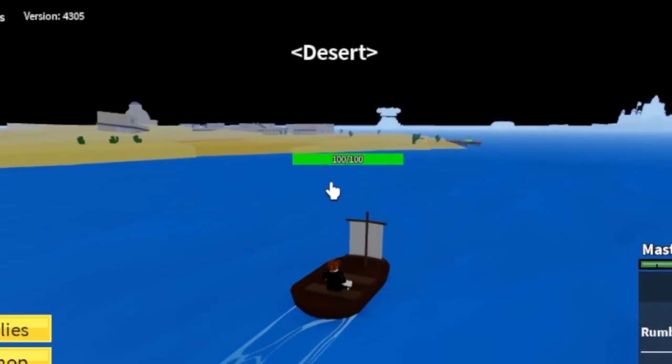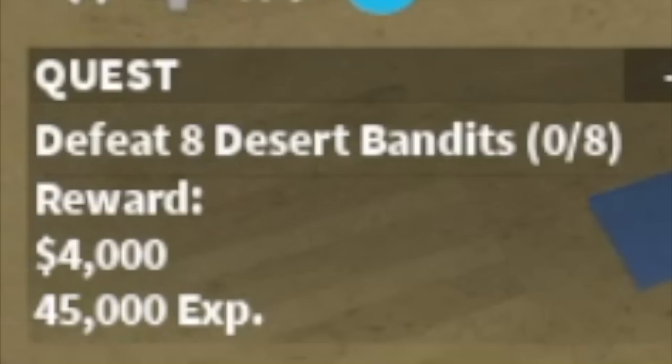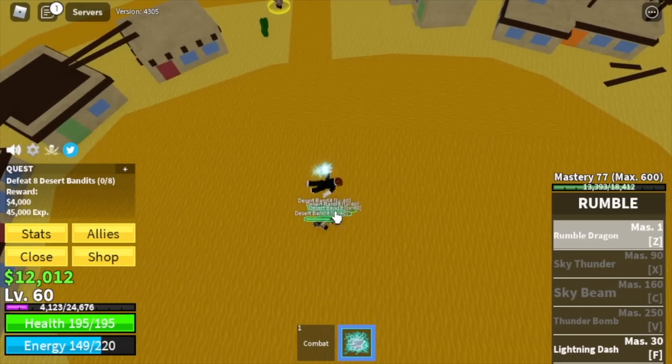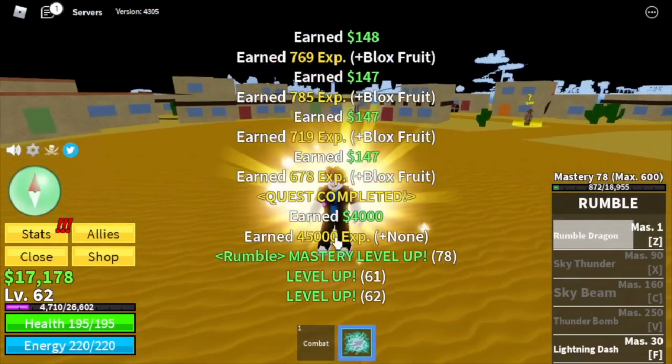Next up, the Desert. In the first sea, I suggest always using elemental fruits. For example, Desert Bandits at level 60 — Elemental is in effect. Very easy to grind; they cannot damage you. Just spam your Z skill and that's it. Goal level here is 75.